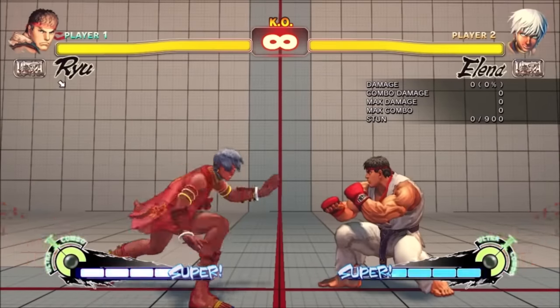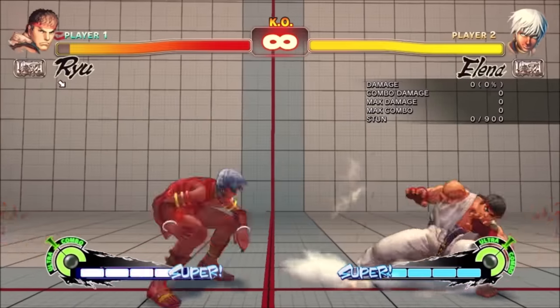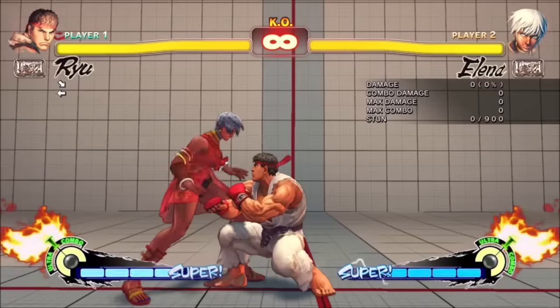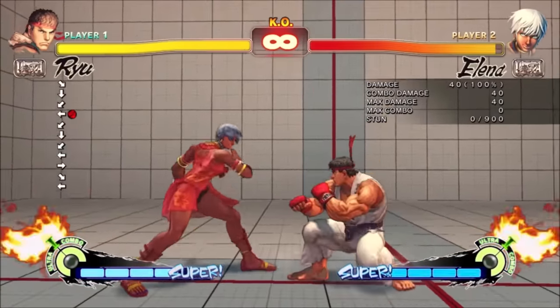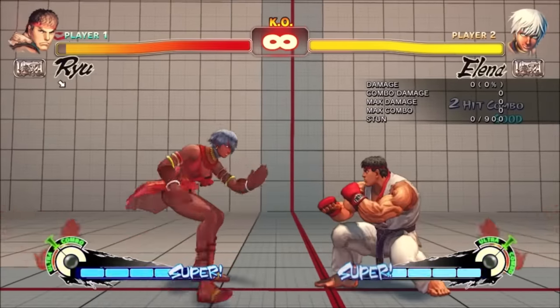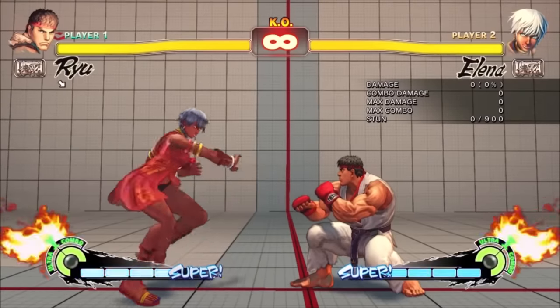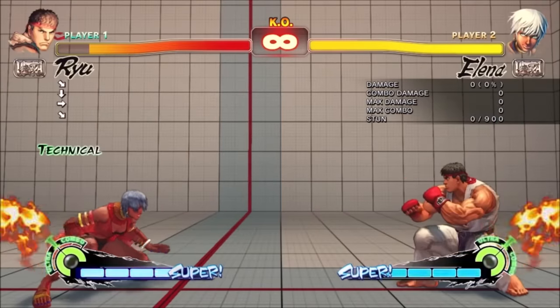Towards strong was another overhead — 20-frame startup, so quite a bit slower, but you could still catch someone with it, and it had quite a bit more range. This one was minus 2 on block, and it actually led to a link on hit in any context. Combos out of overheads were pretty rare in SF4 — remember that, it's going to be important later.